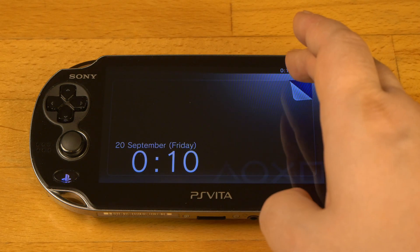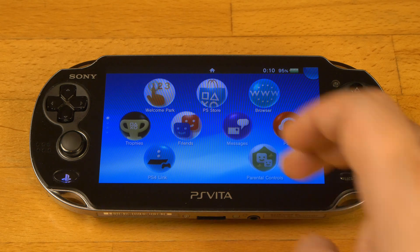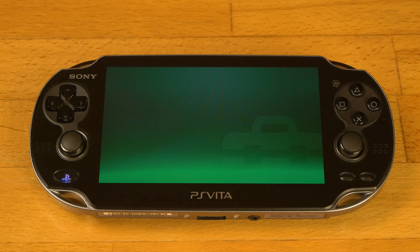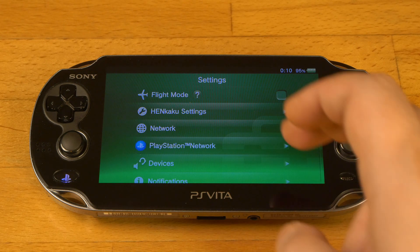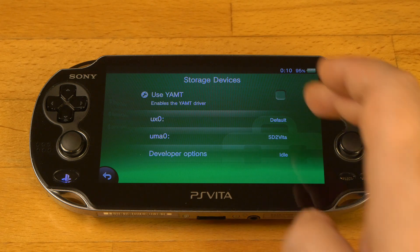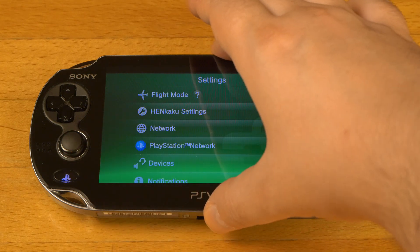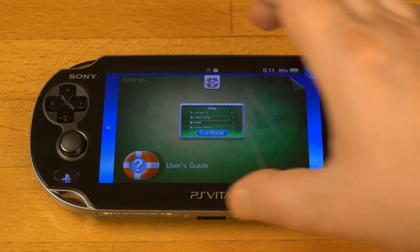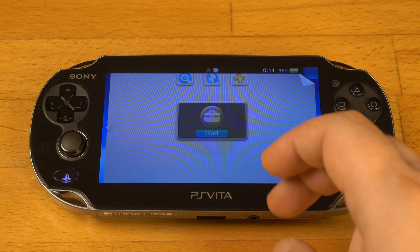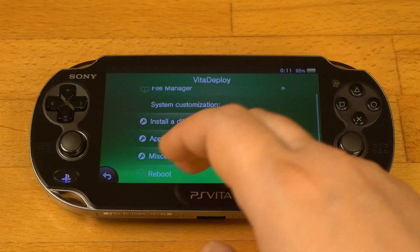Once restarted, I'm going to Settings, Devices and Storage Devices, and here I enable YAMT. Now I'm getting back, going to VitaDeploy and reboot.